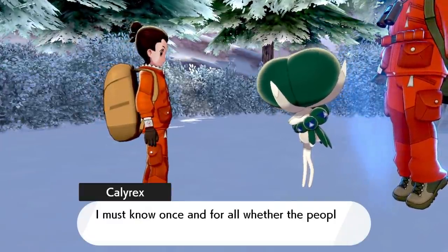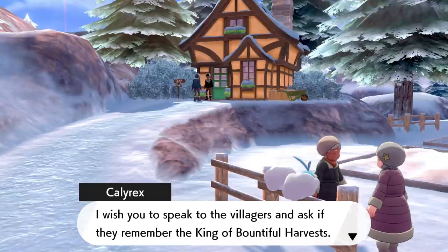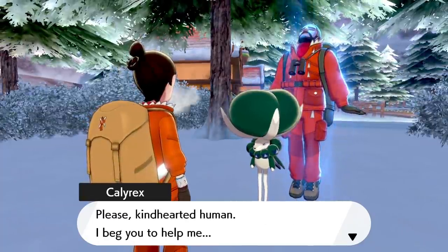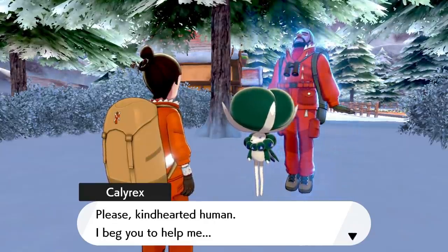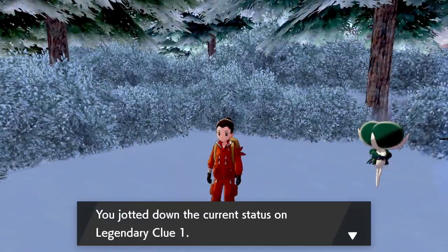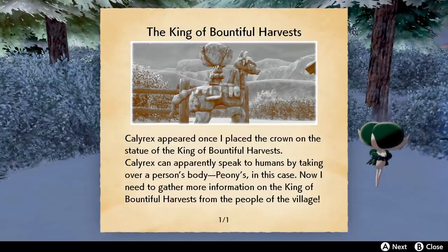'They used to make offerings to me every year but even that tradition has long since been lost through the ravages of time. It is the faith of the people that grants me strength, and now I have lost all but a fraction of my former power — even my loyal steed has abandoned me. However, you were kind enough to restore my statue. That act has returned some strength to me — at least enough to speak to you by borrowing the body of another. Now, kind-hearted human child, I have a favor to ask you.' Calyrex appeared once I placed the crown on the statue. Calyrex can apparently speak to humans by taking over a person's body — Peony's in this case. Now I need to gather more information on the king of bountiful harvest from the people of the village.